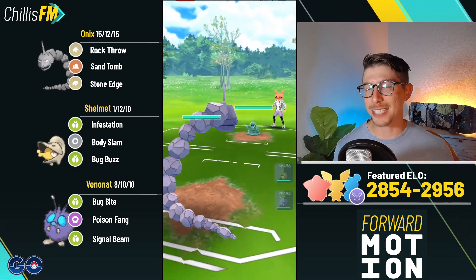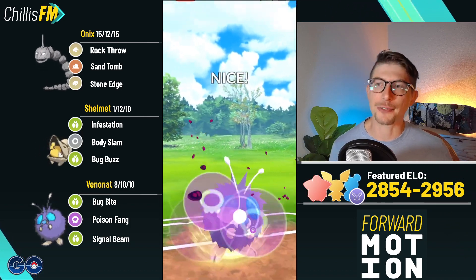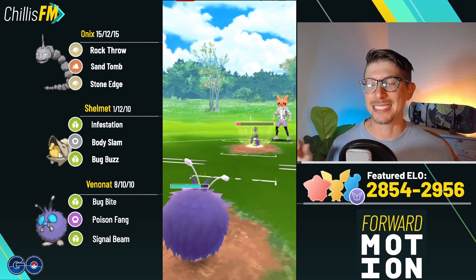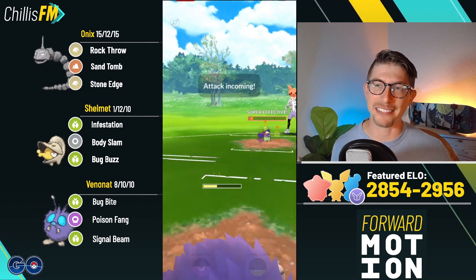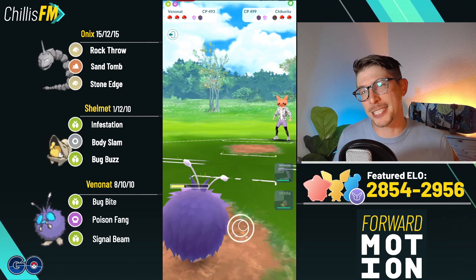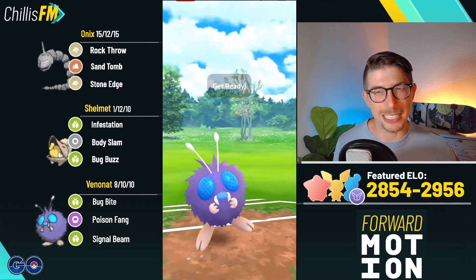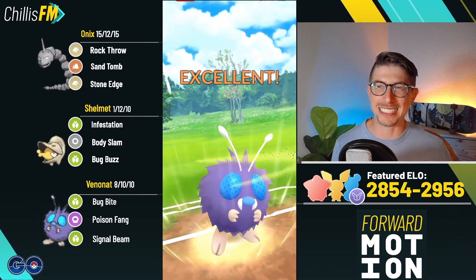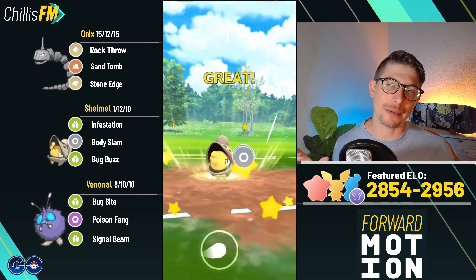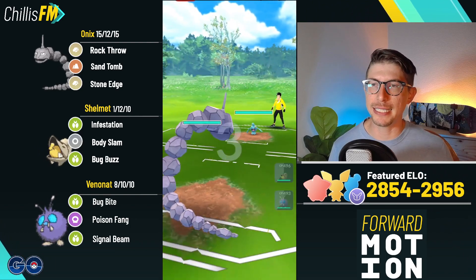Into the next one — Onyx into Alolan Grimer. I think Alolan Grimer is a great pick for this meta. They come in with a Shadow Chikorita and we have a great answer for it with Venonat — we get the Poison Fang off since they didn't throw energy immediately, grabbing a shield. Shadow Chikorita is a beast though and gets that shield back with back-to-back Body Slams, so I have to shield up to keep alignment. I do think Shadow Chikorita is very strong in this meta. We go for Signal Beam and they don't respect it — Grimer gets one-shot in the back, they have Scraggy, Shelmet comes in and it's over.